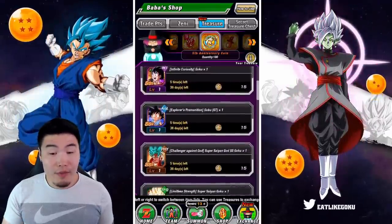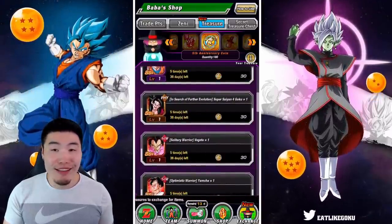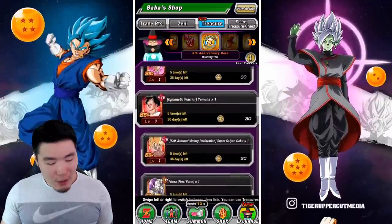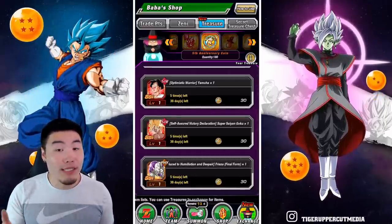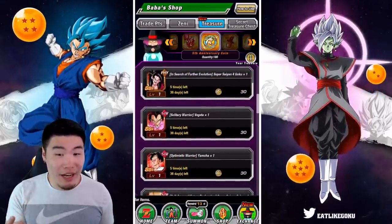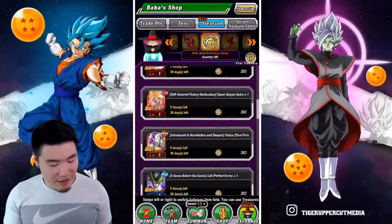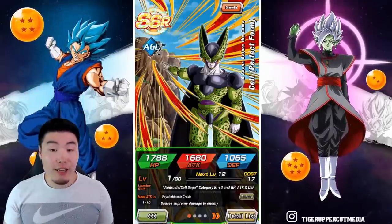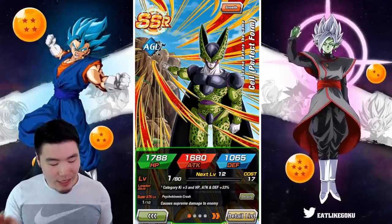You're going to be very upset if you had the option to get these guys for free and you didn't take it. Definitely get these guys as quickly as possible. Now, all these SSR units right here — they're not the most useful, not the best units. Some of them are okay and definitely usable, but what I would tell people is to definitely pick up at least one copy of this Bad Man Vegeta, this Phase of Final Form Frieza, and this AGL Final Form or Perfect Cell.